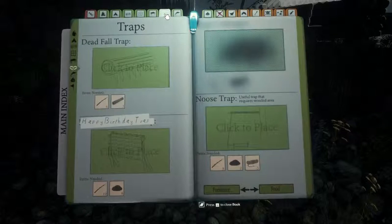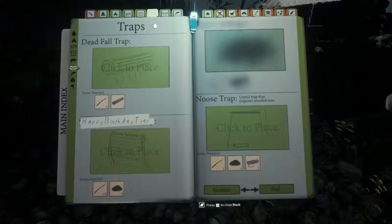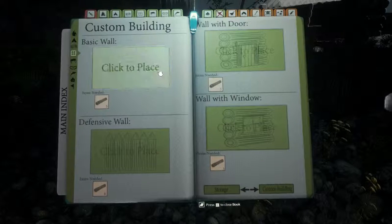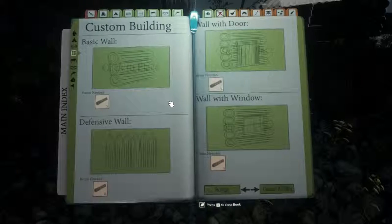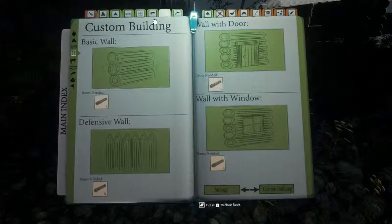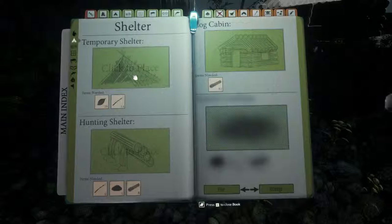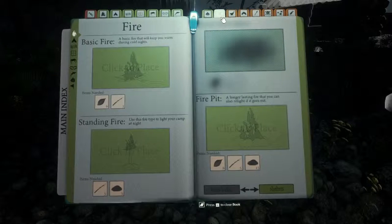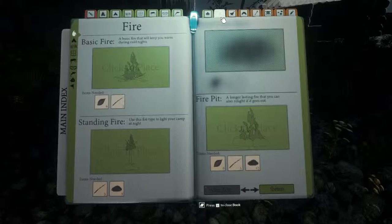Other than that, they've got the traps. They've got a bench you can do nothing with. Custom buildings, shelters, fire pits. There's really not much to show besides this.